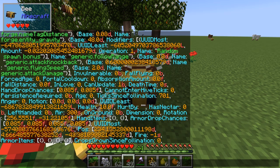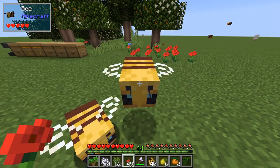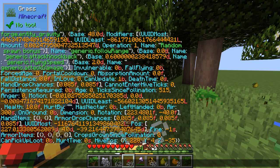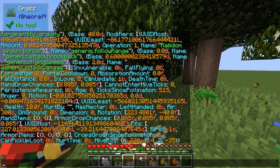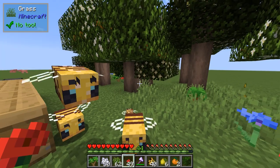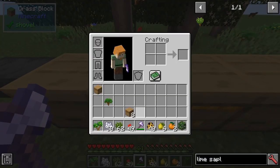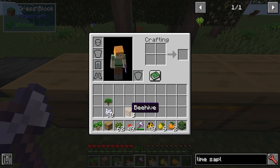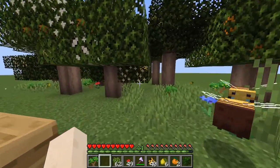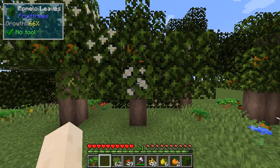Did I see a fruits list? None of these seem to have nectar, though. Okay, so these hives have changed — that might be vanilla. Five honey, two bees — wow, that looks pretty good. So we are getting Pomelo leaves now.